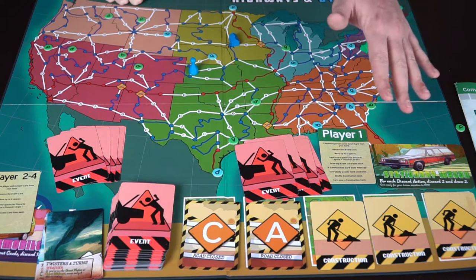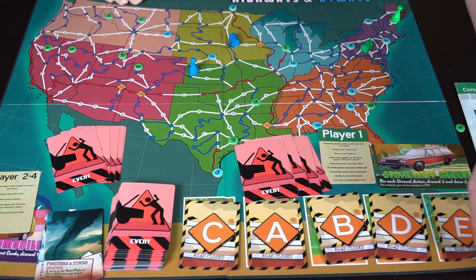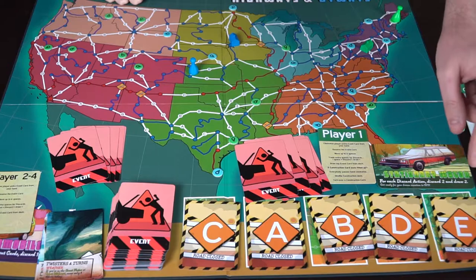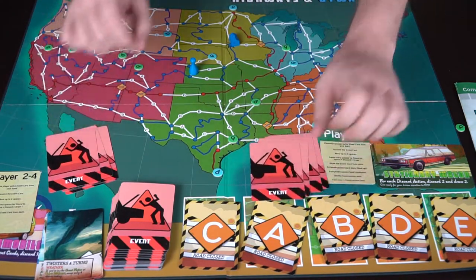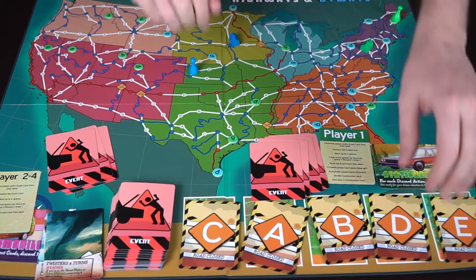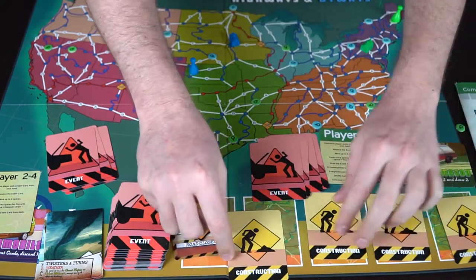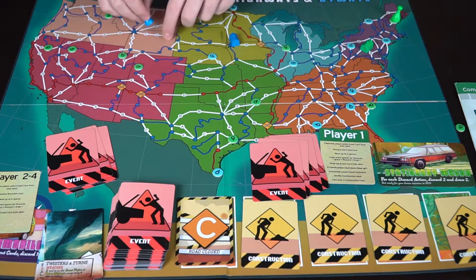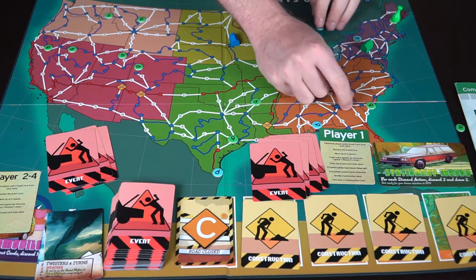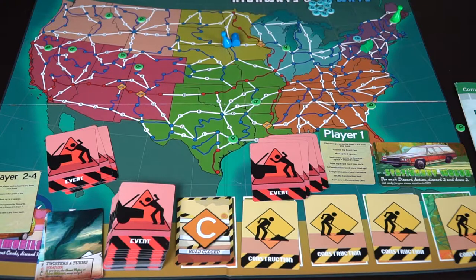After each first player turn, you flip a construction card — now the A roads are closed. Players keep taking turns, collecting points of interest across the map as roads progressively close. When all five construction cards are flipped, everyone passes their hand clockwise, the deck gets reshuffled and placed back down, and the first new construction card is flipped. Players simply continue traveling and collecting until they've gathered all their required points of interest, then race back to their home base — whoever arrives first wins.